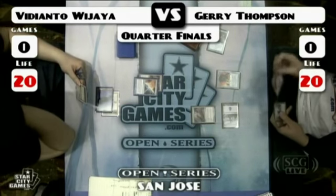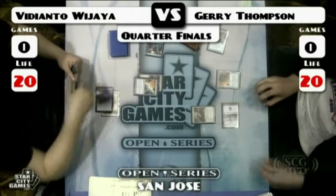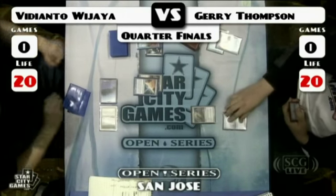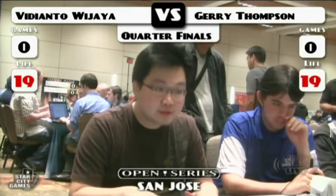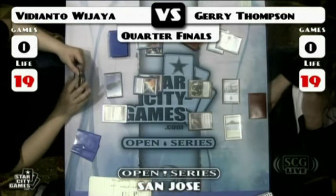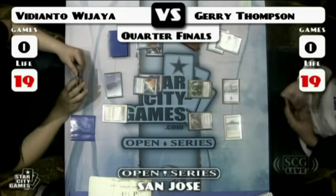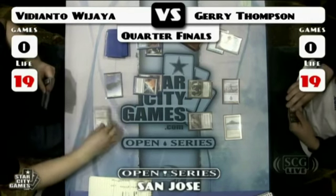Now we return to the game — Jerry just stuck a Tarmogoyf, which is definitely a threat. What happened was Vidy played Counterbalance, Jerry Force of Willed it, and Vidy Force of Willed it right back and stuck the Counterbalance. So Vidy has Counterbalance Top active, and then Jerry resolved the Tarmogoyf. Obviously the top card of Vidy's library was not a two casting cost spell, or the Tarmogoyf would not have stuck. Now Vidy goes for a Ponder.